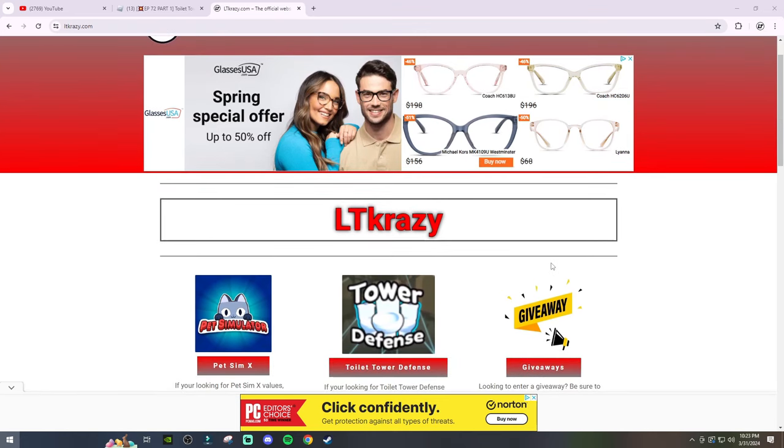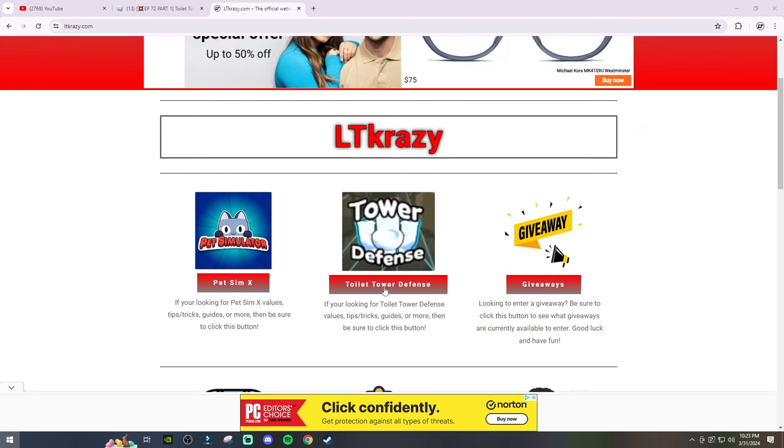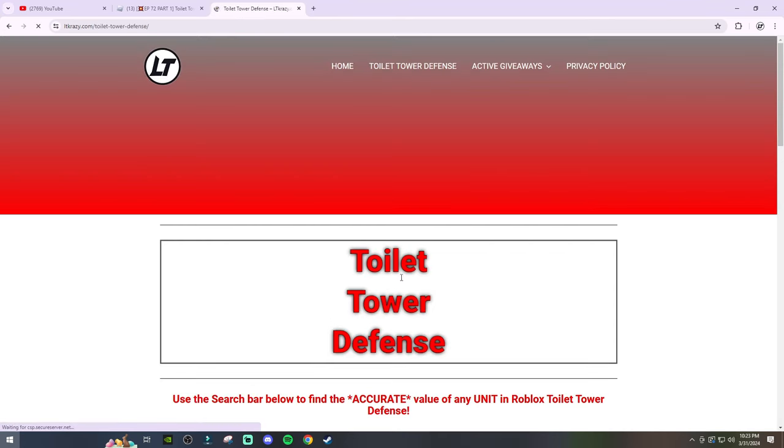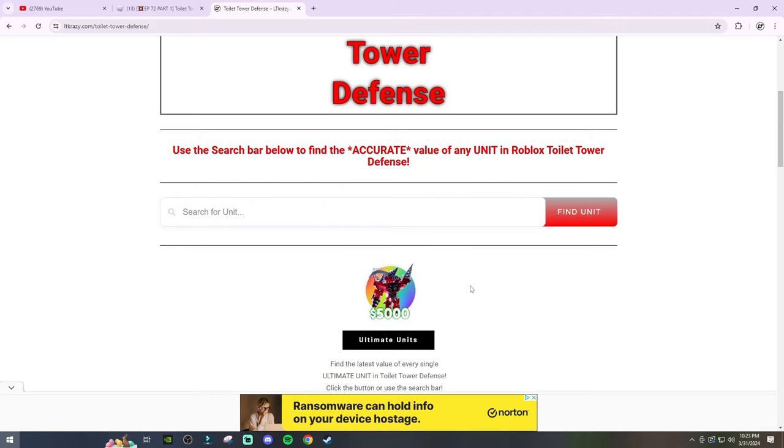This is the best value website out there. I update it almost every day. To find your values, go down into the Toilet Tower Defense page and use the search bar or click through the tabs to find whatever unit you're looking for.